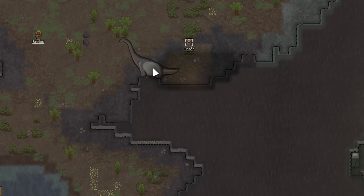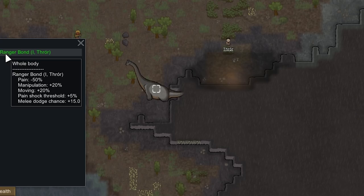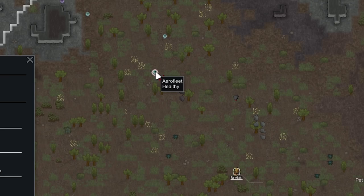With the Animal Bond, this Brachiosaurus moves quicker, has better manipulation so it hits harder, takes longer to go into pain shock, and Thror gets more melee dodge chance — it'll be quite the formidable fighter. These things are really tanky and we can use it as a last-resort meat shield. We could also set it on trade missions, but we're not doing that yet since people are sick.